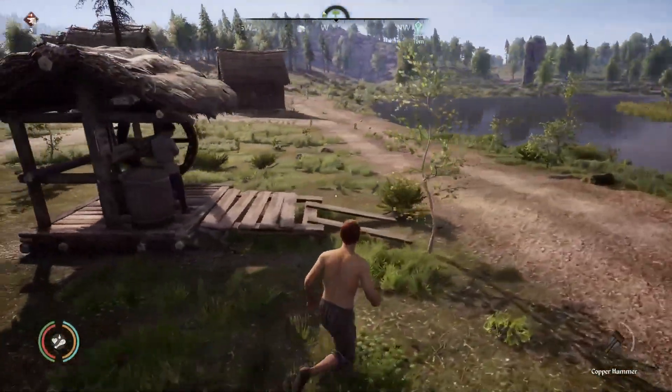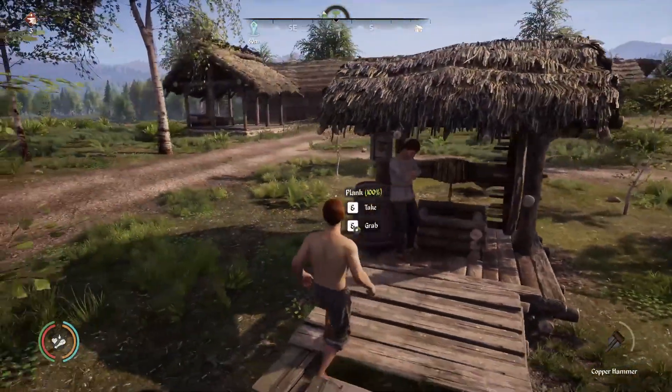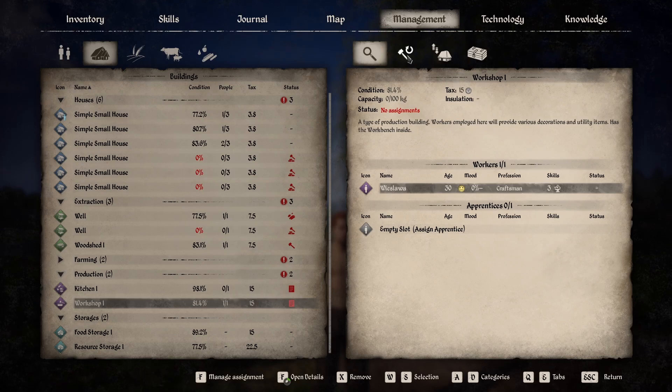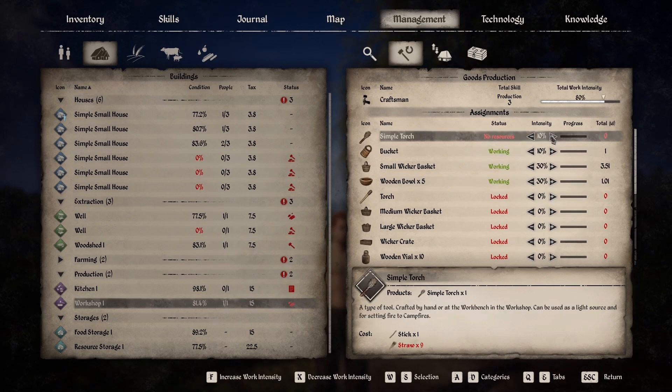Big daddy is going to show you how to get water from the well. Since we've already crafted our bucket, we're going to craft a bucket of water. But how do we go about automating that? If we go into our workshop in the management, we've assigned Slava — Slava is going to produce buckets for us. Like all our buildings, we go over to tasks and we're going to make her produce buckets. In order to produce one bucket per day we need to put this on 10 percent.